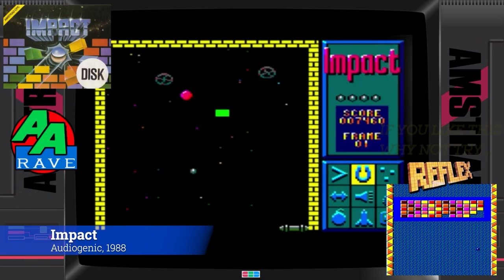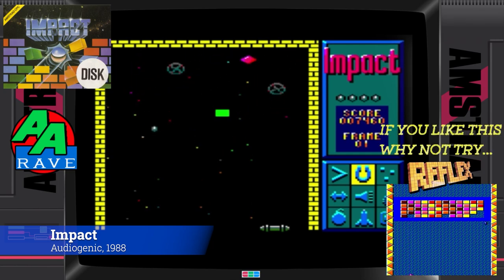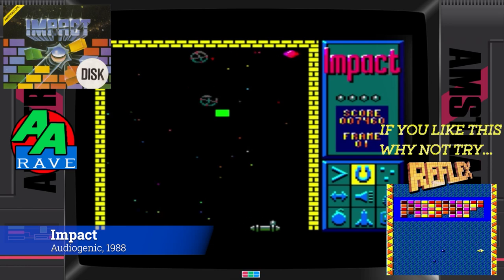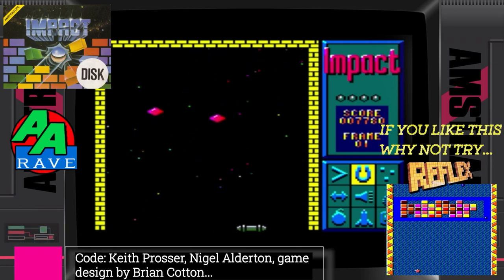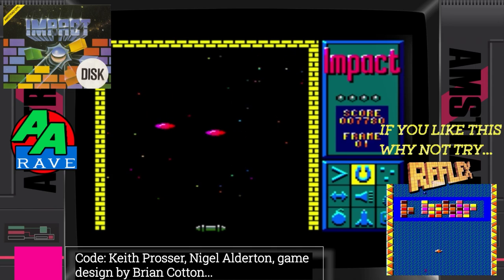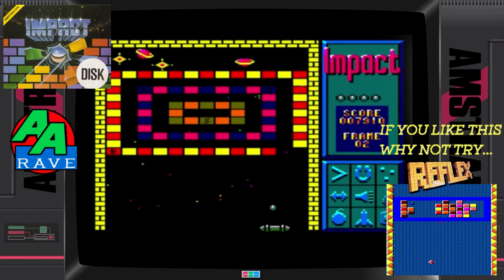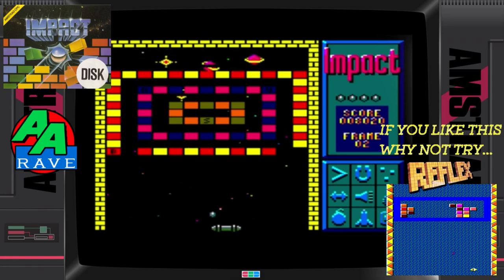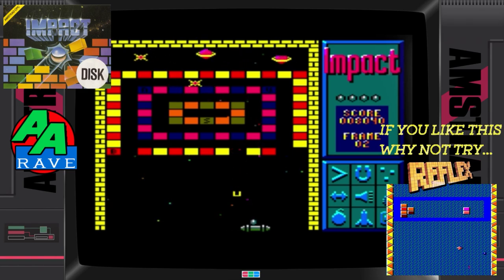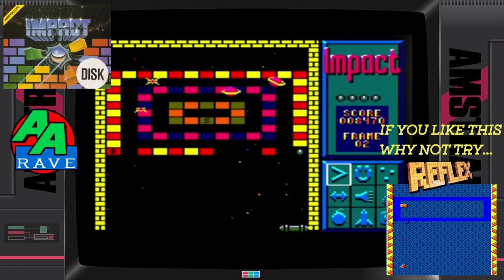I'm going to say it — Impact has the edge over Arkanoid. Like Arkanoid, it uses every colour in the Amstrad's arsenal. Each brick, each alien, when you hit it on Impact, has its own sound. I discovered this one late in the Amstrad CPC's life, and it's a great way to pass away the odd evening or Sunday. And get this, you can even design your own screens. I believe there's over 80 levels in total, so best of luck.